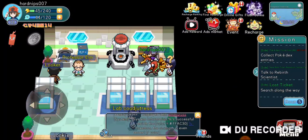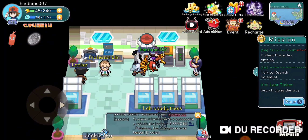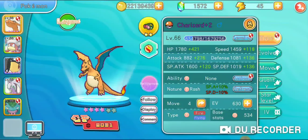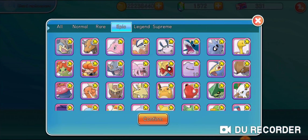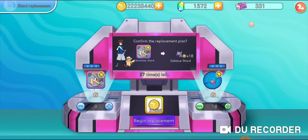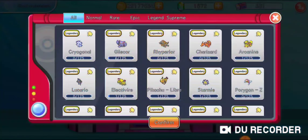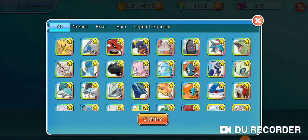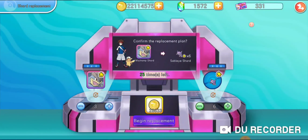In the end it's worth it because the base stats for the shiny version are better anyway. Then I'm gonna do the same thing for Gliscor - all I have to do is defeat the rebirth scientists. The plate for my Gliscor will be a little bit different - I'll be focusing on attack and speed and HP as well. That's basically a tips and tricks video for you guys. If you ever do get a shiny Pokemon, that is an option - you will have to grind some extra shard replacements. I've been delaying this for a very long time mainly because I didn't want to reset my Pokemon, but now I can finally start working on some other Pokemon.